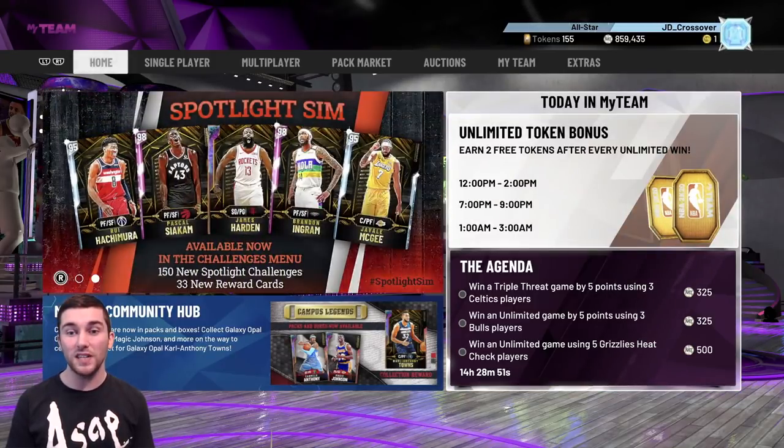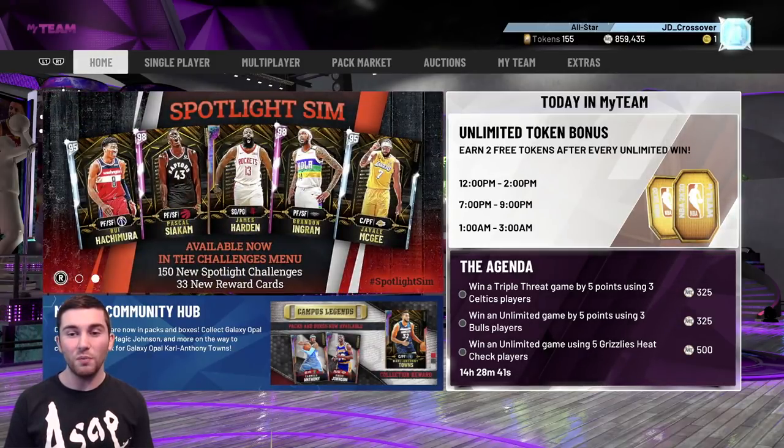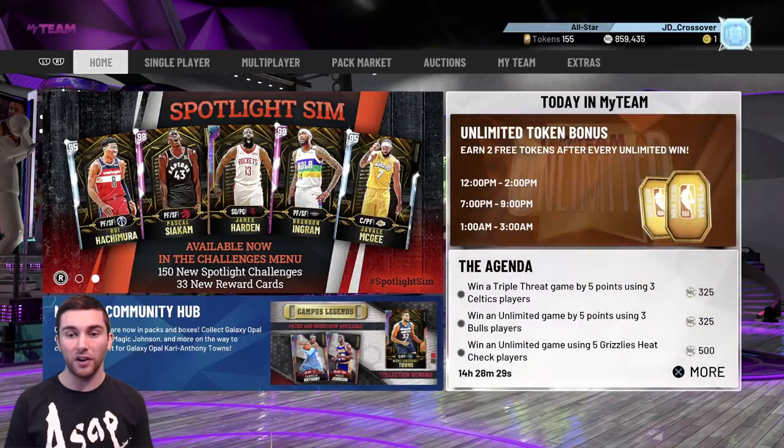The limited time event today is pretty damn nice - two free tokens after every unlimited win. I'm probably going to hit this in the 7pm to 9pm window, hopefully get a couple more wins. We might be able to go 12-0 before the end of the month. The club is already in such a good way, and if I can add that Galaxy Opal James Worthy to the squad as well, that would just take us to another level.